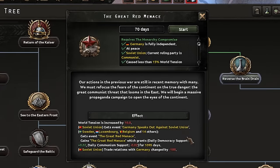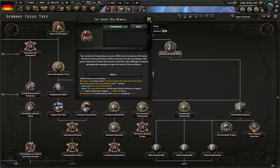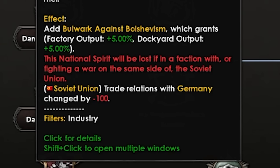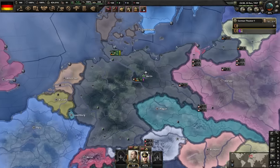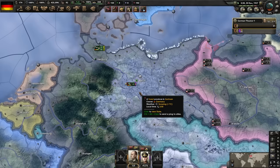The great menace. Germany, you had one opportunity to redeem yourself — one opportunity to not go marching around Europe to claim wars, but oh well, it lasted five minutes. The great menace is causing trouble immediately. Let's aim for a European Union — yeah, I read that right. Bulwark against Bolshevism — Soviet trade relations minus 100. And also the great menace — trade relations minus 100. It doesn't go below zero. Why is it there twice? So we can't trade with the Soviet Union, and also the Soviet Union can't trade with us. We mean it so much we said it twice.